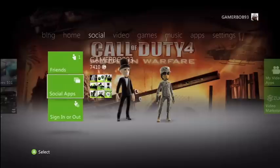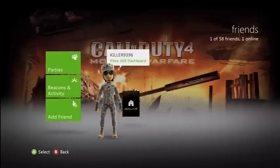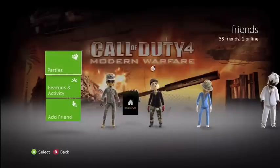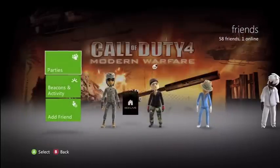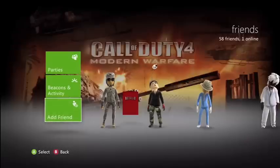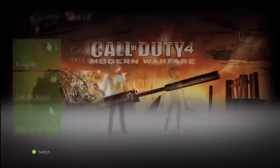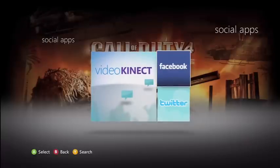If you go to the Social tab, friends are right here — shows you who's online. Parties — I don't have any. Again, these are the Beacons and Activities I showed before. You could just add a friend. Social apps — you could access your Facebook or your Twitter, or you could do Video Kinect. I don't have a Kinect, and I'm not gonna log into Facebook.